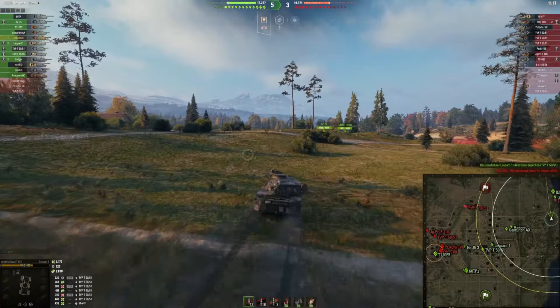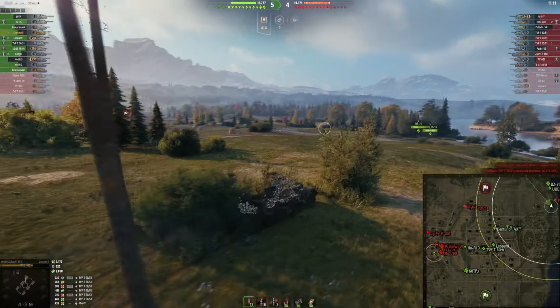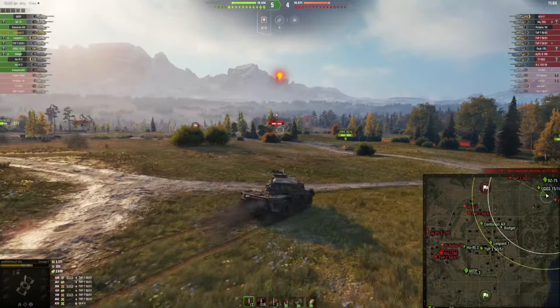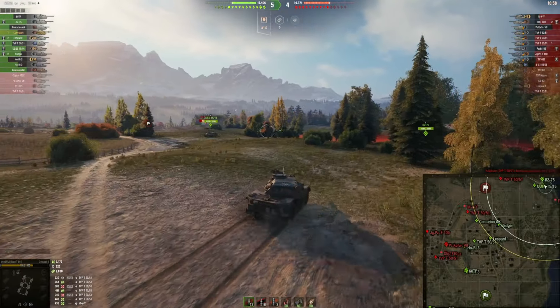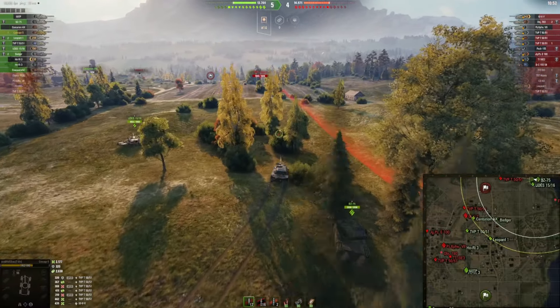All in all, 2,100 damage and 2,800 spotting damage. Spotting is actually pretty important in World of Tanks. And I think if you want to get gun marks on your tank, then you should also be able to get assisting damage — for example spotting damage — in your tank. So I think the spotting role is actually underestimated in World of Tanks.